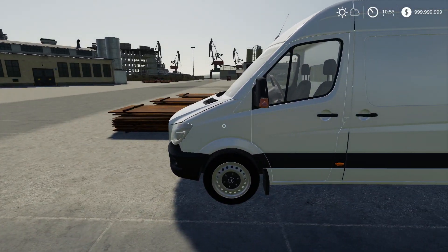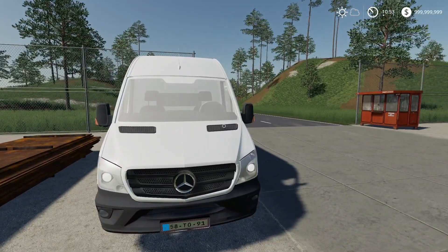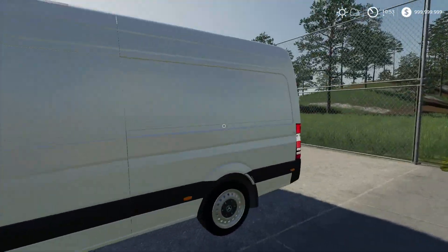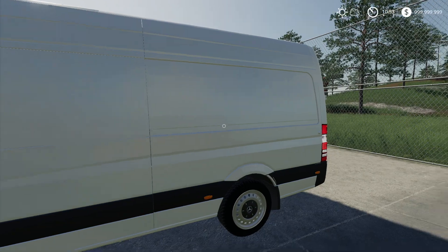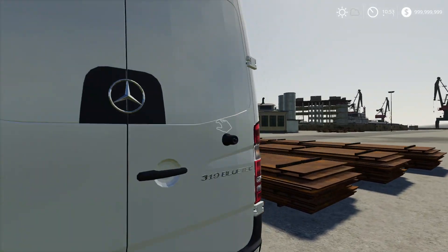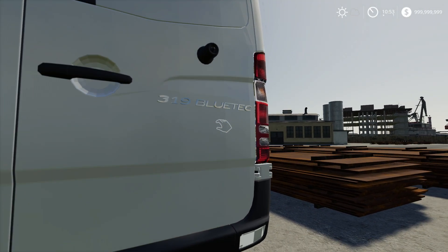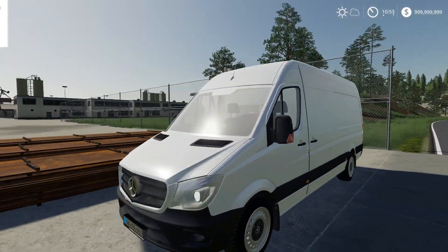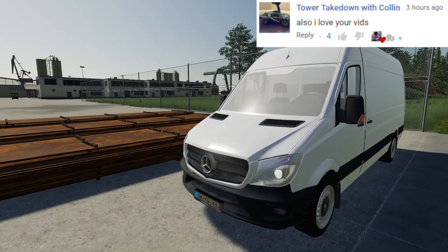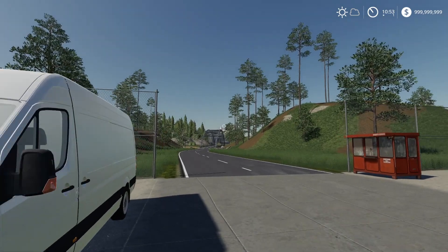We're here in Farmington 2019, and we have a special one — something I don't think we've really ever done before — and that is we will be using this Mercedes truck. It's like a mini truck, but it does classify as a truck. It's a Mercedes Sprinter, to be exact. In fact, the 319 Bluetech — I don't know if that's part of the name. I guess it's the model.